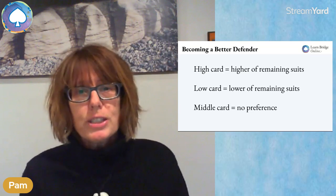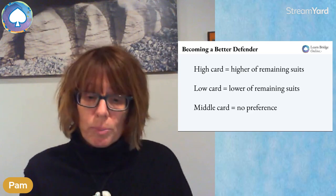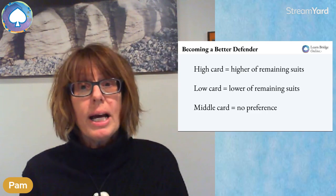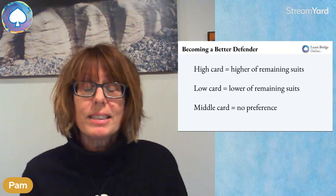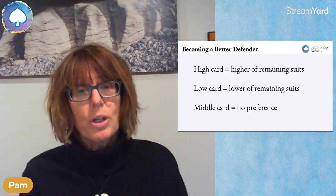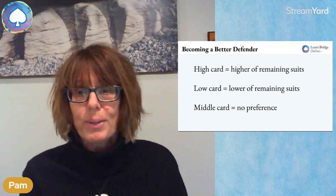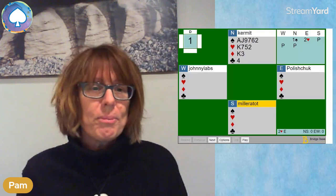Let's clarify what I mean by 'the remaining suits.' Say trumps is spades and partner leads a club and I'm going to give partner a club ruff. The other two suits are diamonds and hearts. Hearts is higher than diamonds in suit ranking, so if I want a heart sent back I play a high card, if I want a diamond sent back I play a low card, and if I have no preference I play a middle card.